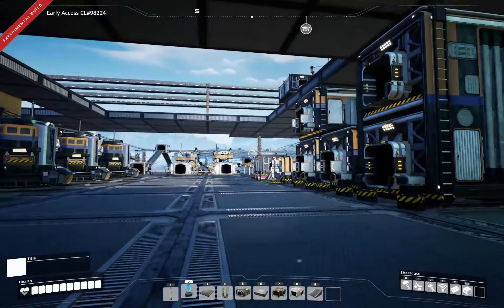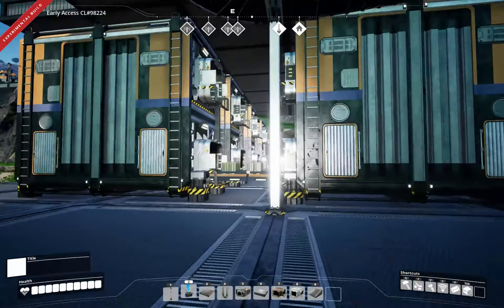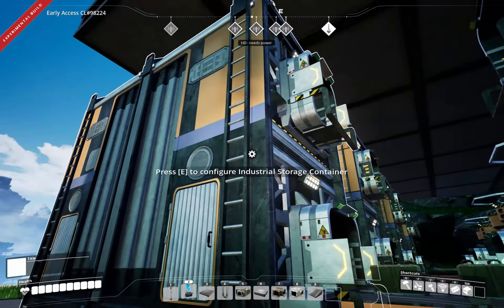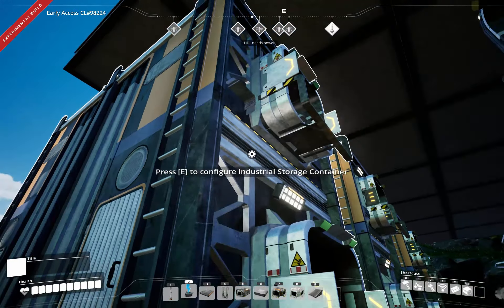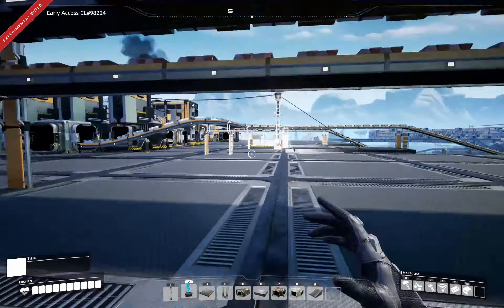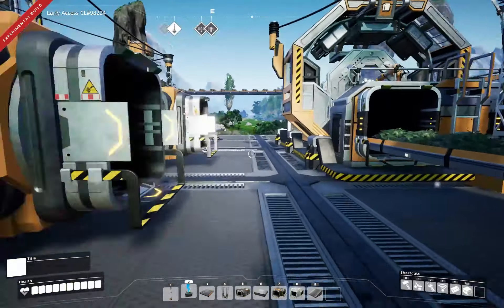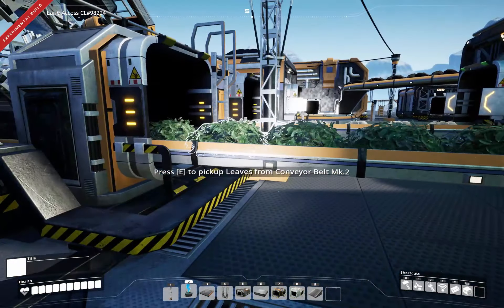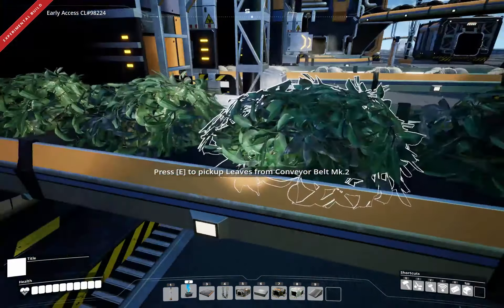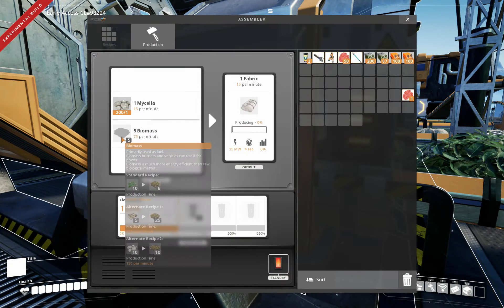When I loaded the save, everything was all changed, so I didn't have to destroy or rebuild - it just fixed itself. One of the things that broke, however, was my system over here for filters, because instead of taking leaves, which they changed, now it takes biomass.